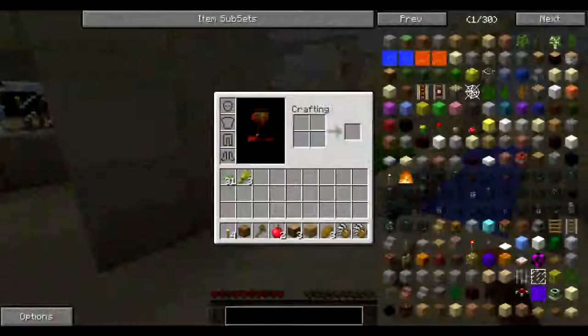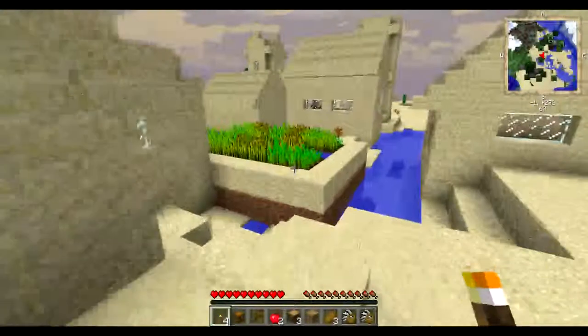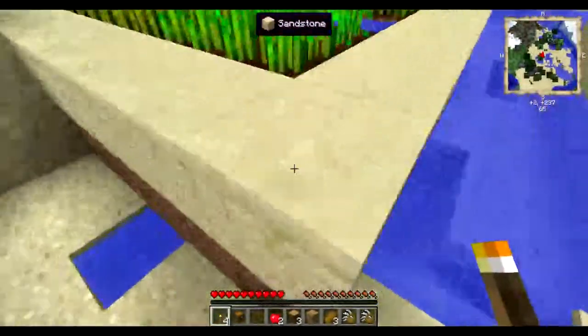I decided to go with a different food pack — the More Foods Plus mod. It adds a bunch of food: hot dogs, hamburgers, and I can't even jump right now.